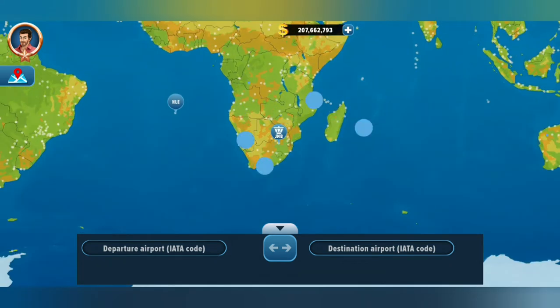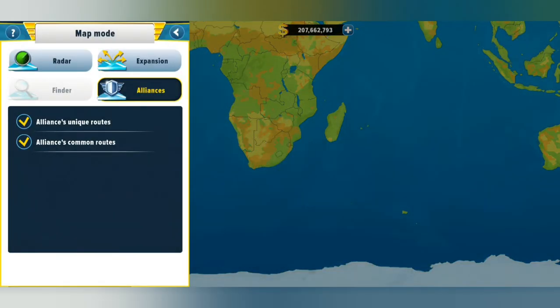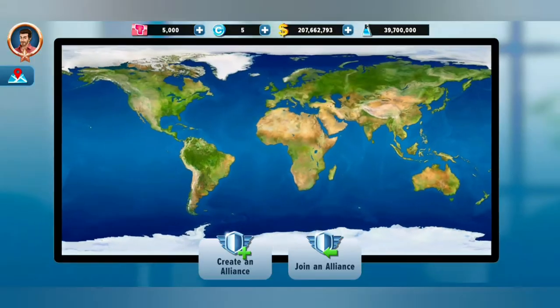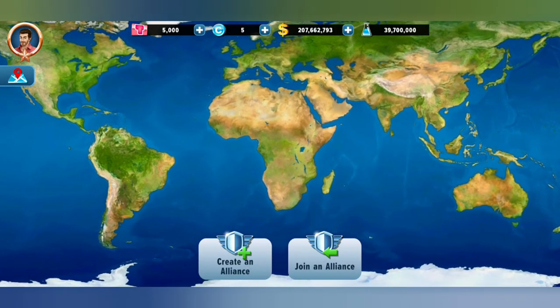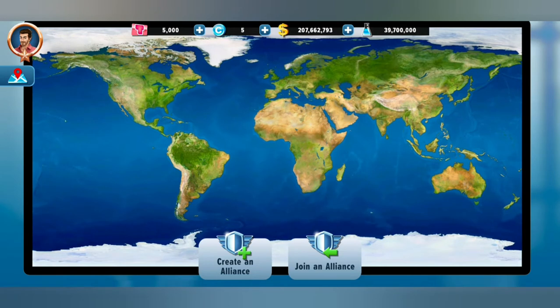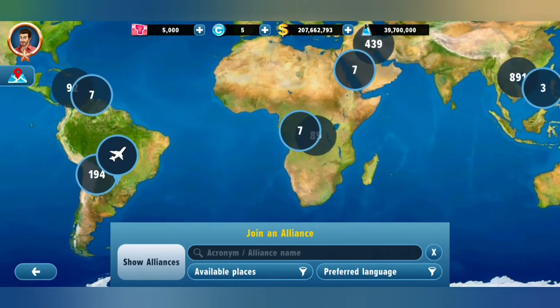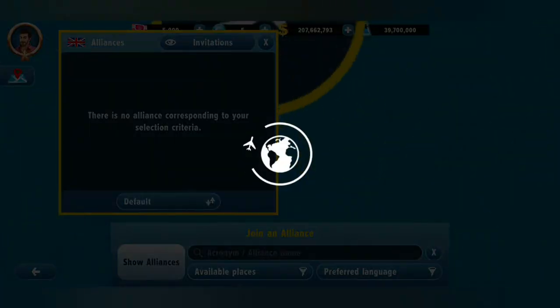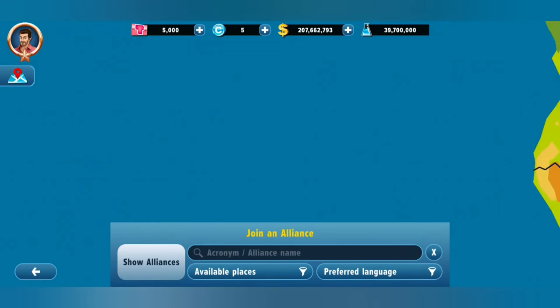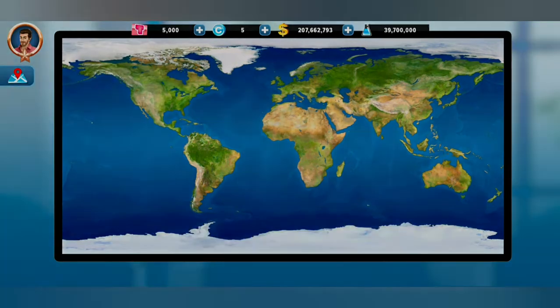Everybody knows Joburg International. So that's what that expansion tab means. Then there's alliances — this gives us an overview of where we can join or create alliances. If you have enough credits, you can look for an alliance by checking out the region and find somebody to join. Then if we close this tab and go back to radar mode, that brings up our operation screen again.